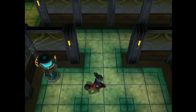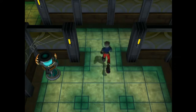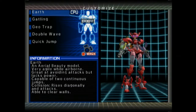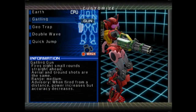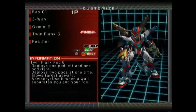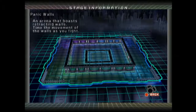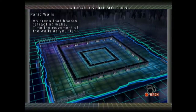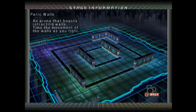Hello and welcome back to Custom Robo, part 18, 19, 17 — I don't know what part it is — but we are about to get into a bunch of fights. I'm going to call this part something along the lines of 'Brawl' or 'Melee' because it's going to be consistently fighting. My plan is to have this all be under one part where we get through all the fights. These are Panic Walls — an arena that boasts retracting walls. Time the movement of the walls as you fight. It's different from the Panic Room; it's called Panic Walls, so it's centered around the movement of the walls.